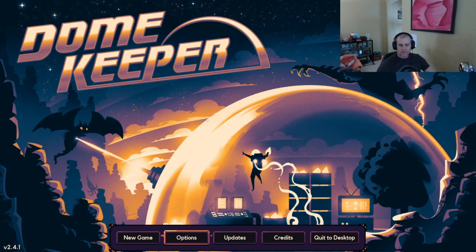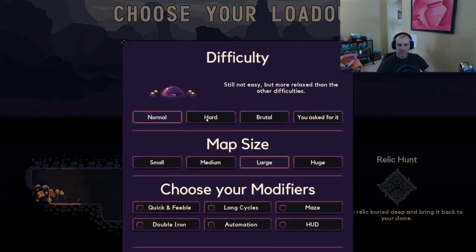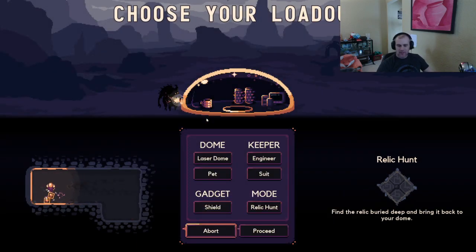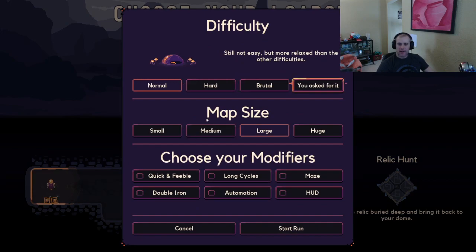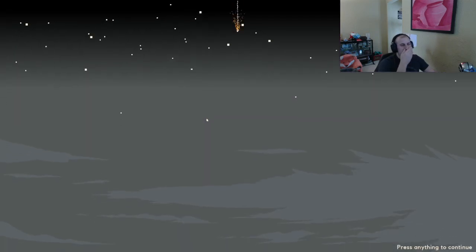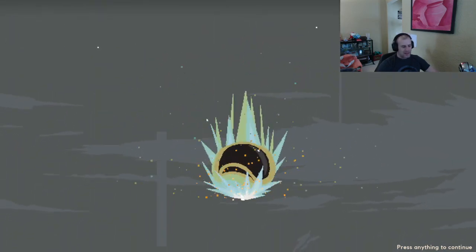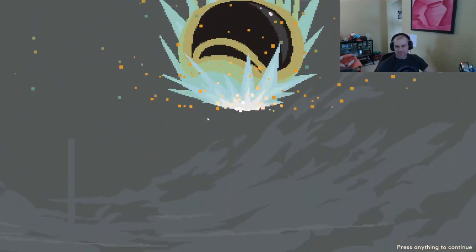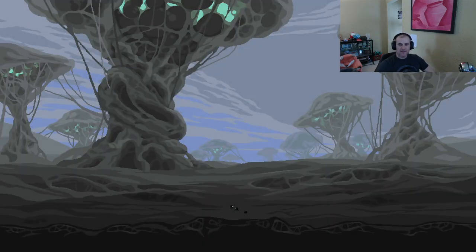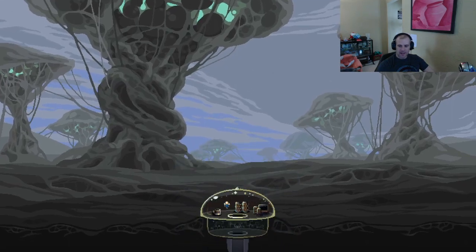Hello everybody, welcome! We have a fun game today. We're going to set up something a little silly. We're on Relic Hunt, on a board, and we're going to try 'You Asked For It' mode on the small map to see if we have a chance. I fully expect to lose this run — haven't run a lost run since the first one — so it should be fun to change things up. We're going to go for speed and then cannon upgrades.